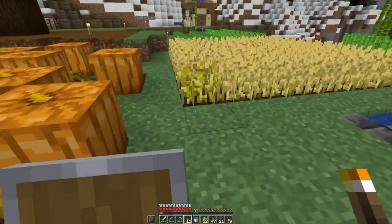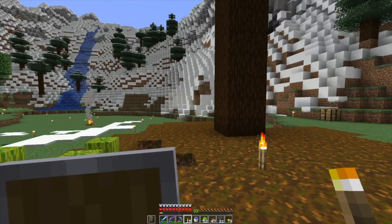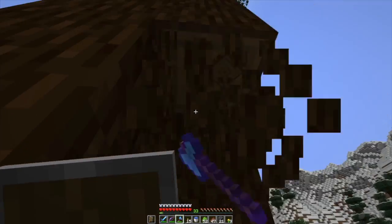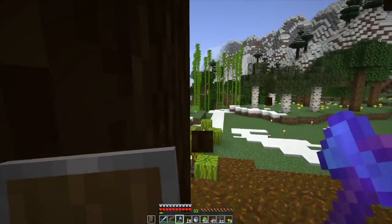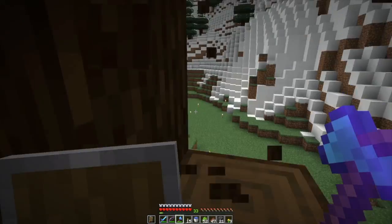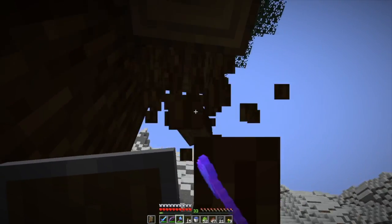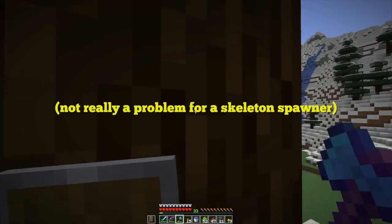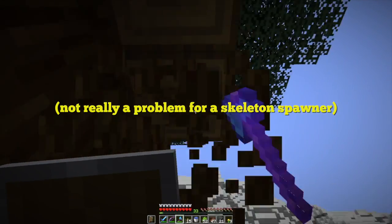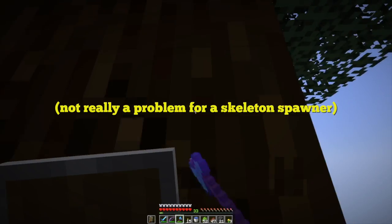I'm going to soften the mobs so that they're basically one hit kills, so you can use that for experience, or just let entity mob cramming kill them to get the bones and arrows. I'm not quite sure what to do about spider jockeys — they're pretty rare, but they will spawn and climb the walls. It used to be that if you put iron bars on the sides of the walls, the spiders were less able to climb them, but that doesn't seem to be the case anymore.